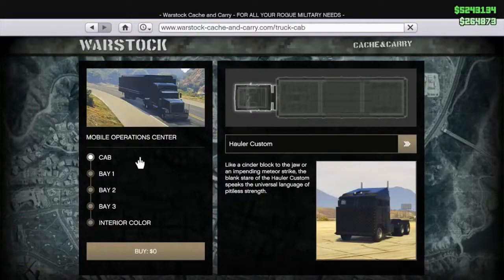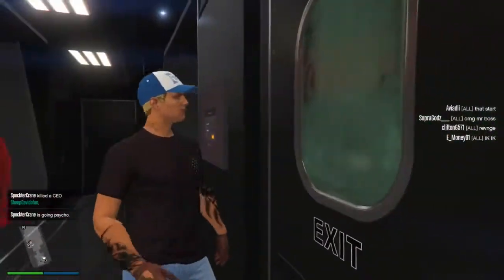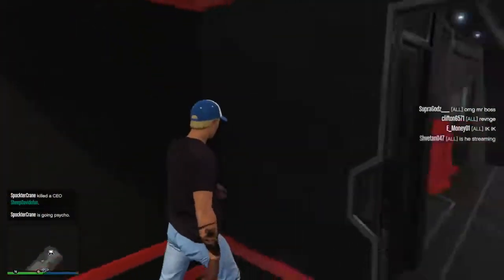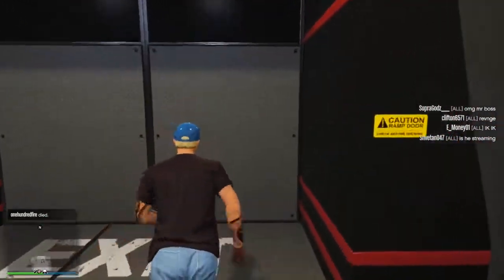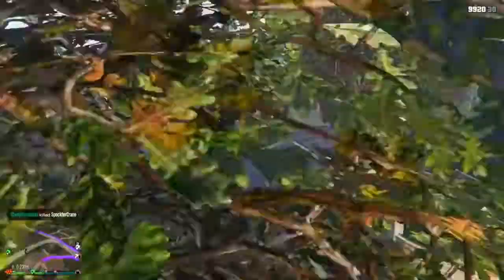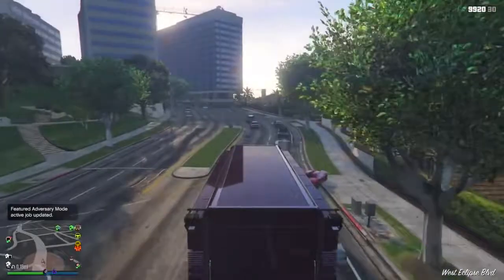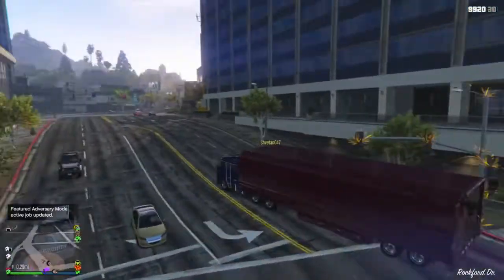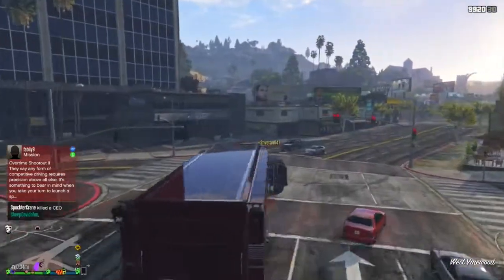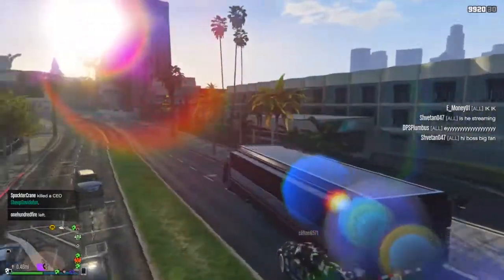The next vehicle is the Mobile Operations Center. I cannot stress how important this vehicle is. The MOC is the only way to access certain things — it's required for the MOC missions for the Oppressor, the Night Shark, and the Weaponized Tampa. Without the MOC, you can't do that. Also, without the MOC, you can't get access to the Mark II weapons — that's the only place you can upgrade them to get new weapons and new ammo. It's also the only place you can upgrade certain vehicles like the Insurgent Custom, the Technical Custom, and the Night Shark.